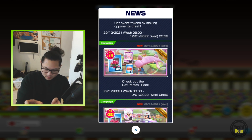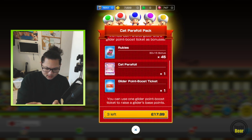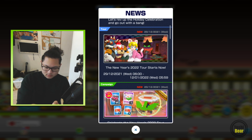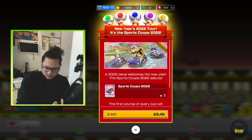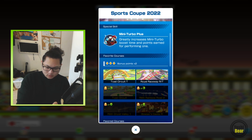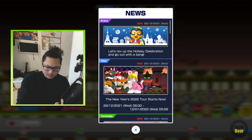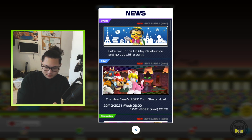We have the Cat Power Foil. So of course we have the Spotlight. We have the new cart — Sports Coupe 2022, it's £3.50. What's the special for this one? Mini Turbo. Not sure what we're going to get, but if it's in rank I might have to resort to it.